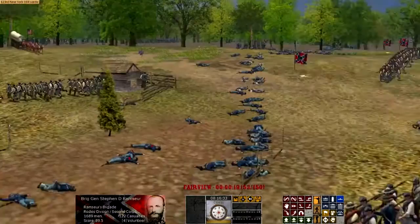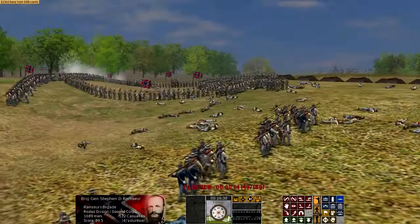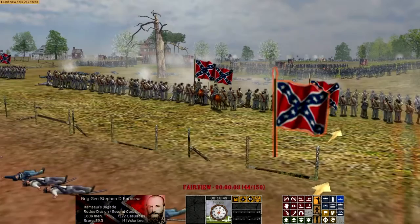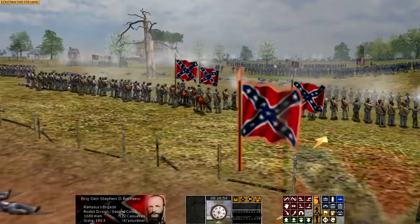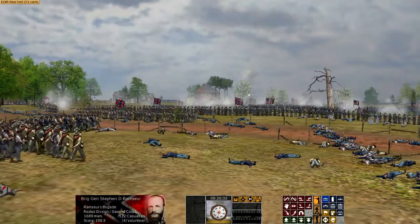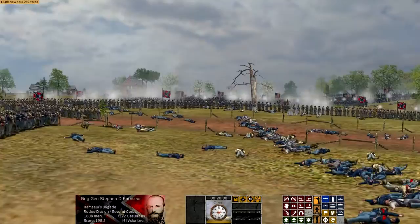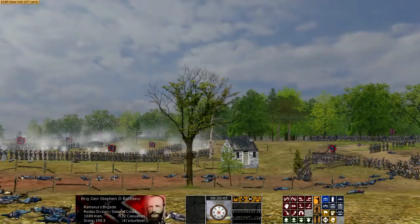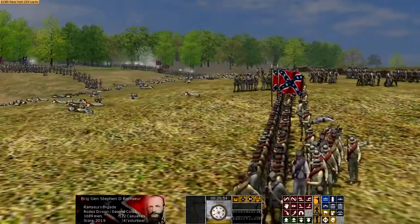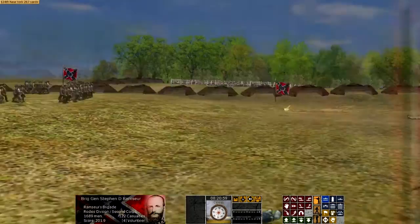Meanwhile, on that same day, further east at Fredericksburg, General Sedgwick's corps had crossed the Rappahannock River and launched attacks against General Early's division, which was still guarding Fredericksburg. This might have been reminiscent of the Battle of Fredericksburg, where the Union launched no fewer than 13 separate assaults against Marye's Heights, mostly unsuccessful. However, Union intelligence gathered that the Confederate positions were very lightly held — only one Confederate division opposed more than 16,000 Union troops. So the Union launched a third attack and drove the Confederates back.